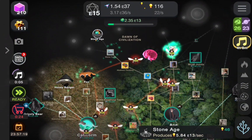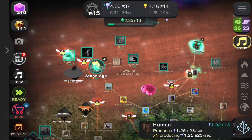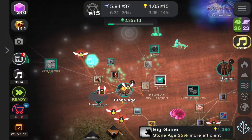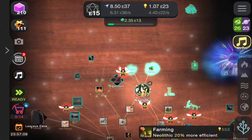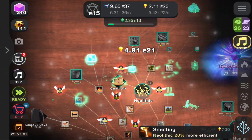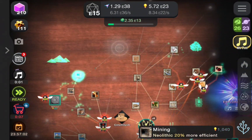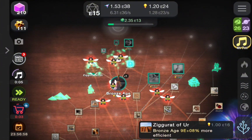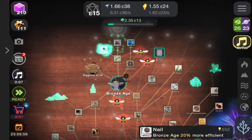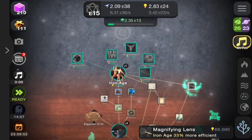We'll just see the numbers go up and see the upgrades buying. We're already in the area with ideas, and then we're just going to upgrade everything. Here we are approaching a new age by buying the stone age and the human generators, then approaching more ages until we reach the singularity — which is like a speedrunning thing, any percent.